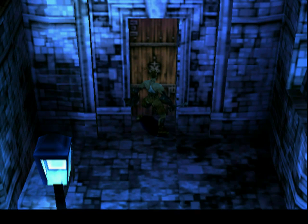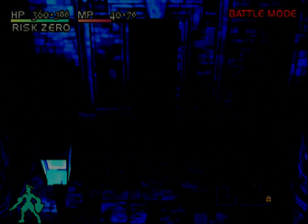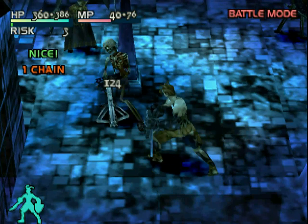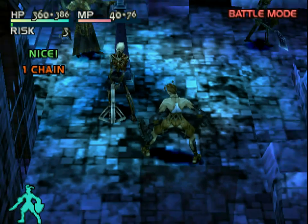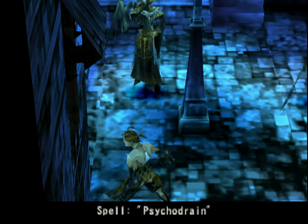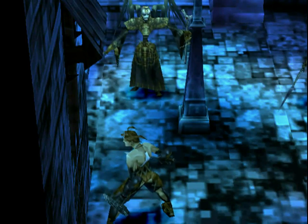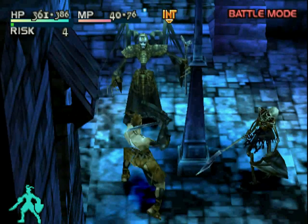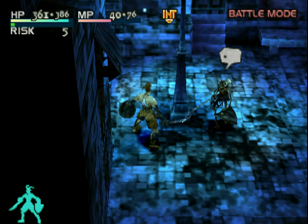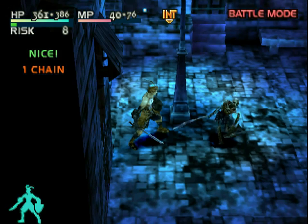And here's what happens when you actually reach such a door. These liches don't — I don't believe — have any particularly special drops. I think one of them might drop the Gaea Strike, which you can use to level up that attack spell.